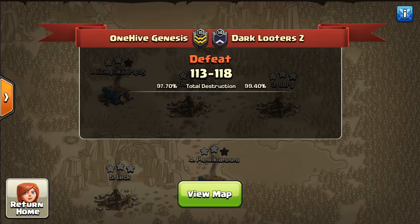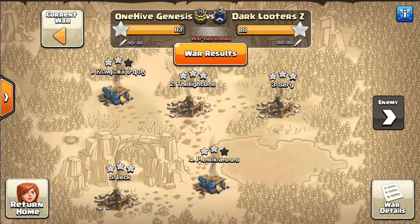Hey guys, what's up? Bisectatron here from OneHiveGazette, here with the next video. Today we're taking a look at some highlights against Dark Looter Z from the CWL war we had this weekend — awesome attacks, including the Mass P.E.K.K.A. one you saw in the thumbnail. We'll get to all of that, starting with Town Hall 12 and working our way downwards. Very nice attacks on both sides.